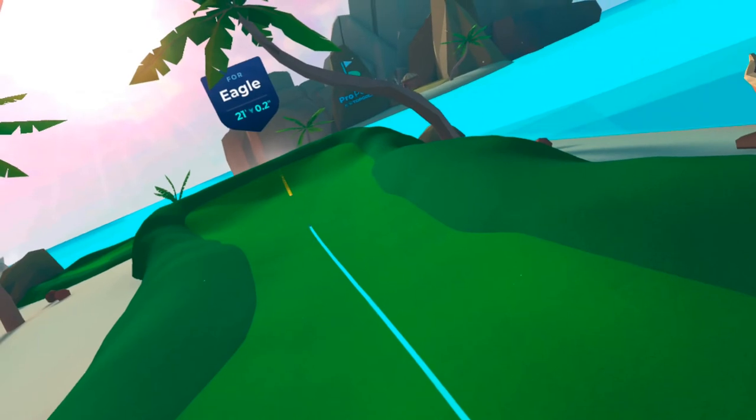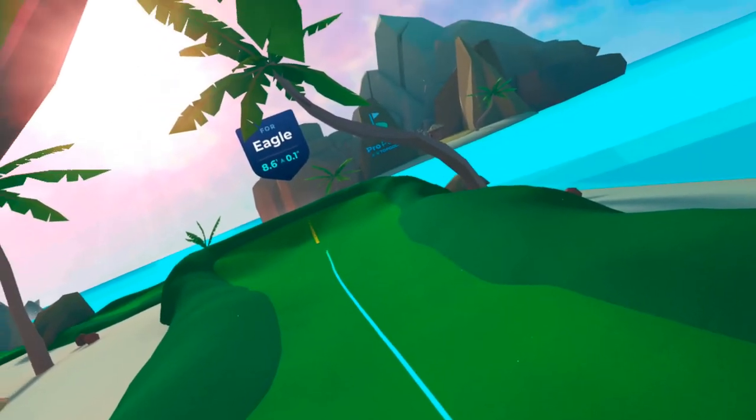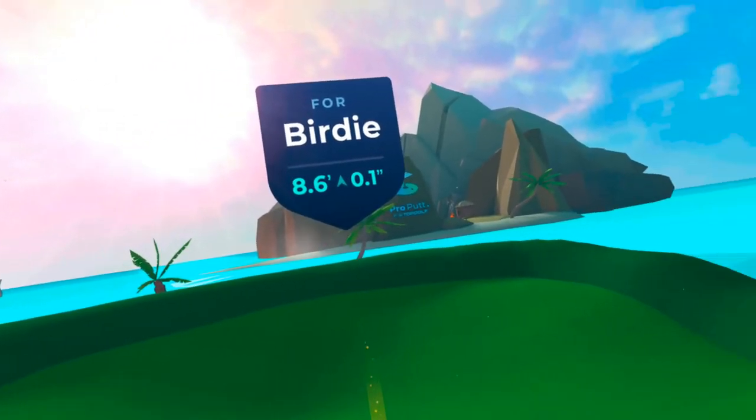Let's move on to Pro Putt. As you can see you've got a range of really nice putting courses to play on and it's actually quite relaxing. The devs have put a lot of time into the mechanics — it feels very realistic. There are some really good features like being able to see the line that your ball is taking and some of the contours on the putting greens as well.